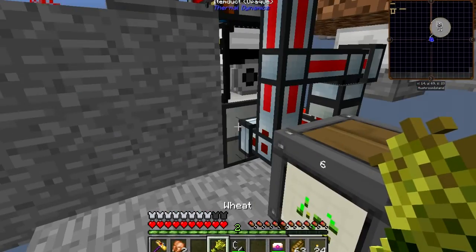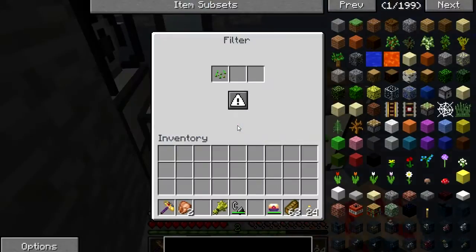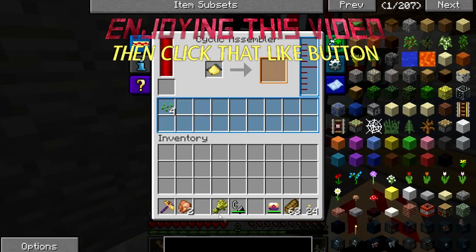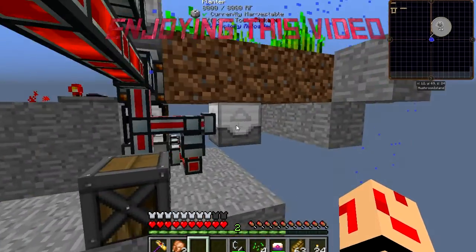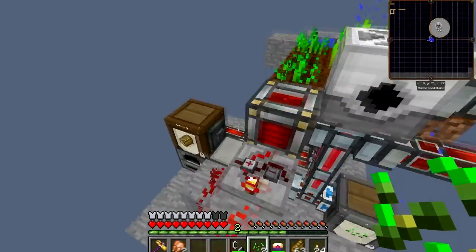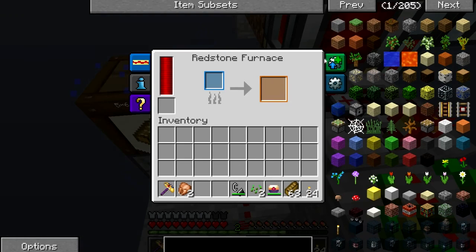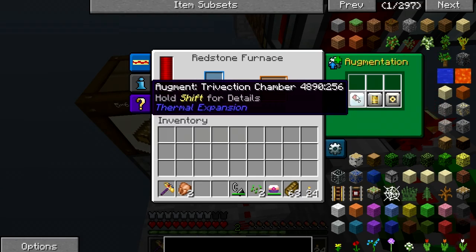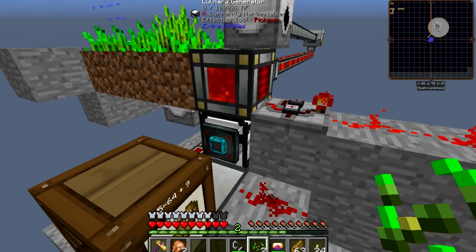Seeds go in here, and wheat comes down into here. I've got a Cyclic Assembler which should be filtering on a whitelist. Seeds go in primarily, then fail-safe into this. Wheat goes in here, gets crafted into flour, that flour goes into the redstone furnace and gets cooked into bread. The redstone furnace has a food doubler and lowers energy costs. It then becomes toast, goes into the culinary generator, and produces power — pretty nice.